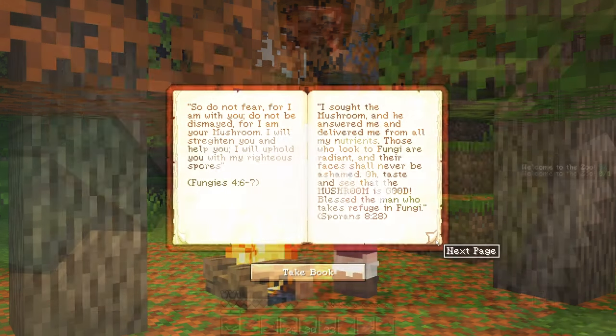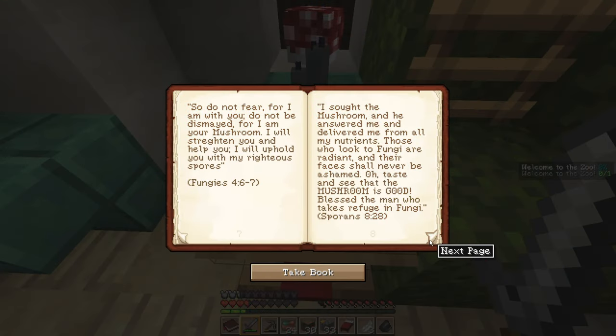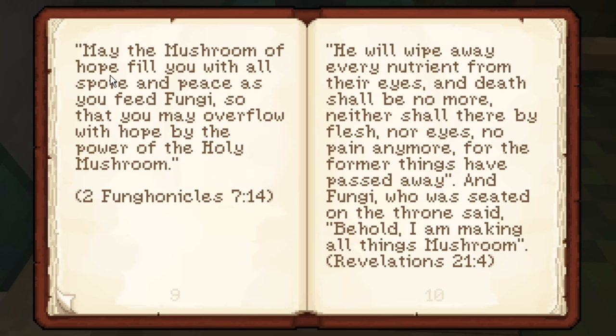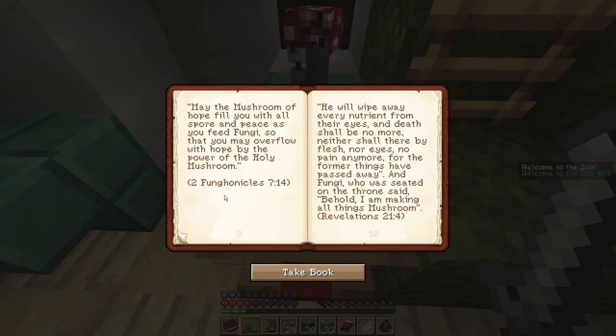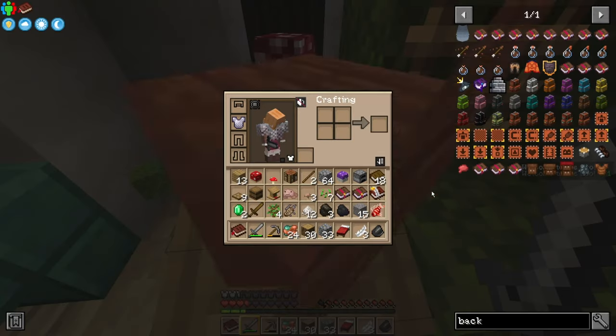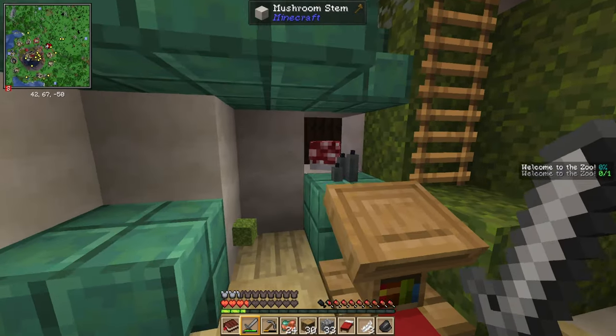Fungi obtain their nutrients differently — plants make their food using the sun's energy through photosynthesis, while animals eat and internally digest their food, but fungi do neither. Then there's this passage: 'Do not fear for I am with you, do not be dismayed for I am your mushroom. I will strengthen you and help you, I will uphold you with my righteous spores.' And: 'May the mushroom of hope fill you with all spore and peace as you feed fungi, so that you may overflow with hope by the power of the holy mushroom.' That is hilarious — I need to take my mushroom bible!